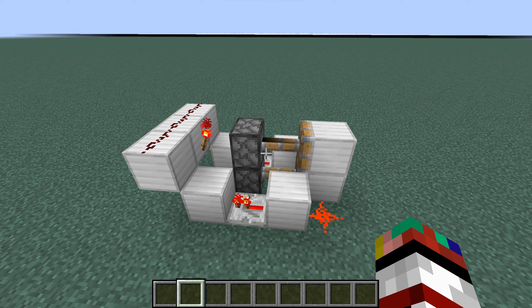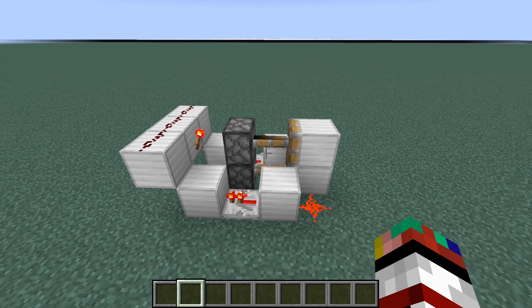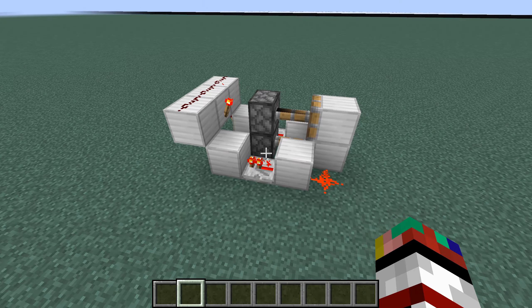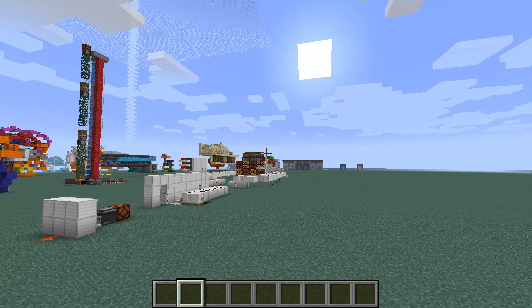Let's take a look at the redstone for this design. As you can see it's very very small and compact, only fitting in around five by three by two, making an area of around 30 blocks. This contraption is super compact and super easy to build, which is why I'm showcasing this design instead of the one way over there.